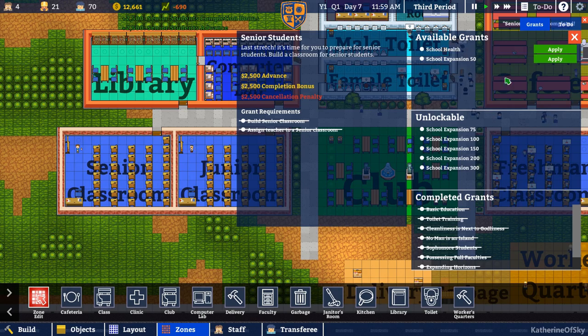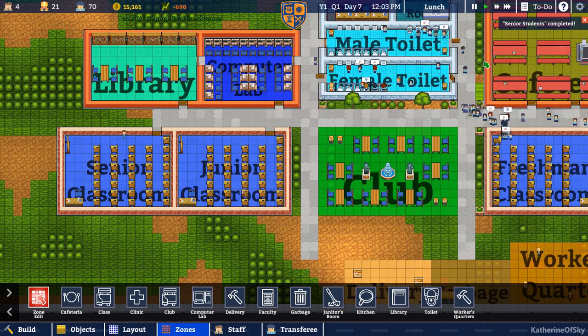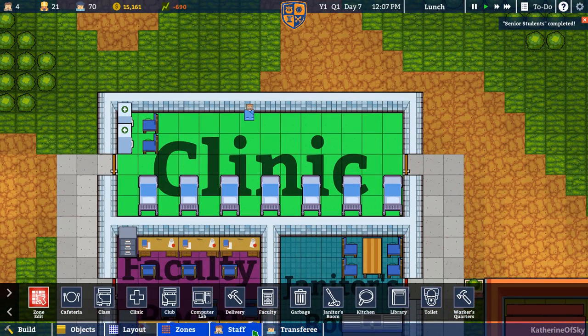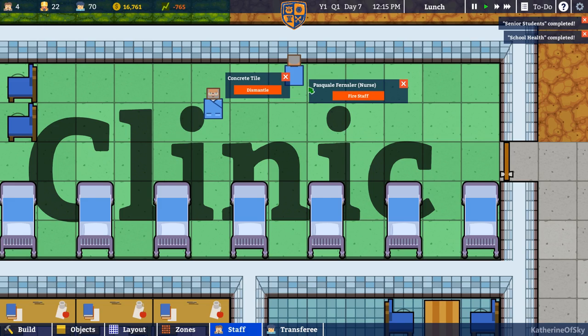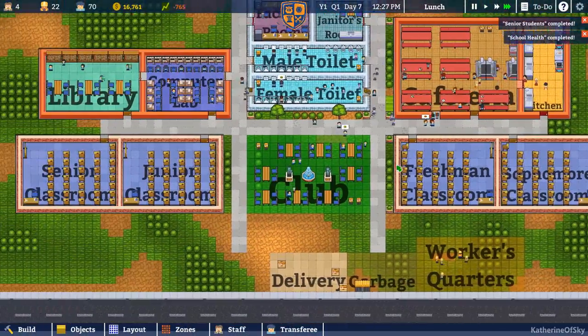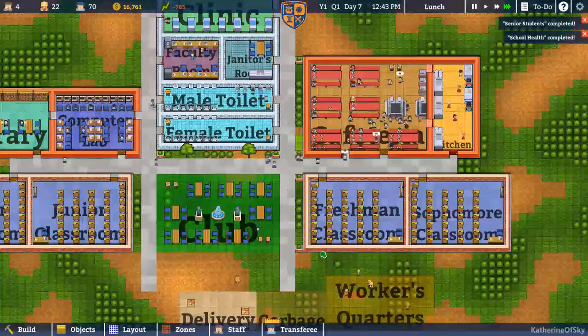Let's get our money up a little bit. School health — yes, let's apply this. It looks like we need to hire a second nurse. Okay, we'll hire a second nurse. Hello, Pascal Fernsler. So now we have the school prepared for juniors and seniors to come in.